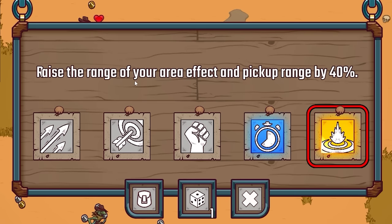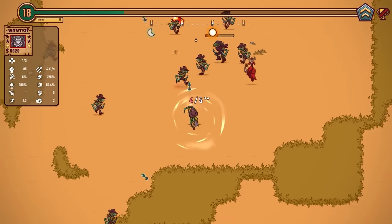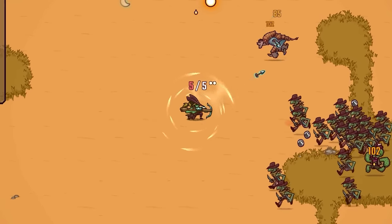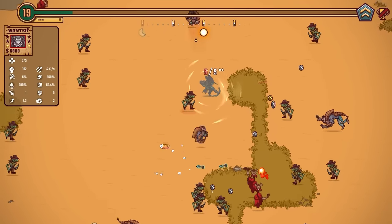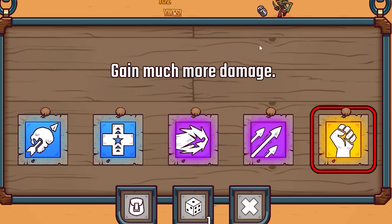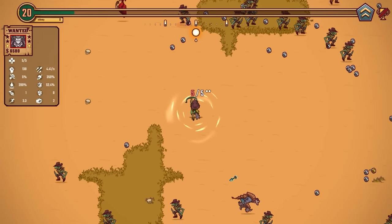We got another ledge — how could we not take this? Raise the range of your area effect — AoE basically 40% bigger, at 280%. We just need some actual AoE and then we'll be laughing. Permanently augments your damage by 20%, but your projectiles are slower — well, we got the other thing that makes our projectiles quicker, so that's just gonna add a lot of nice damage. We're doing 100 damage per shot. Critical damage is 75% higher — we just need to start stacking critical chance to take advantage of that.